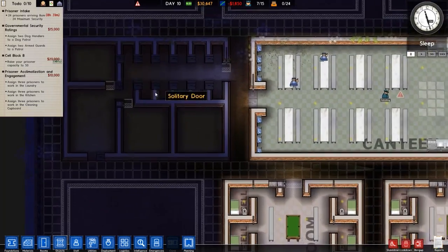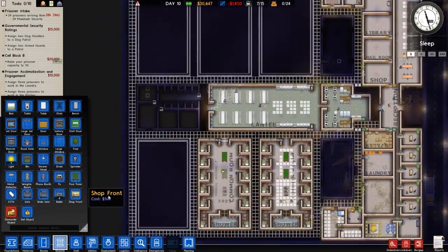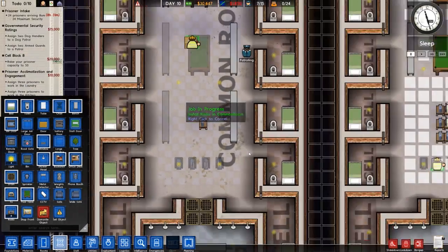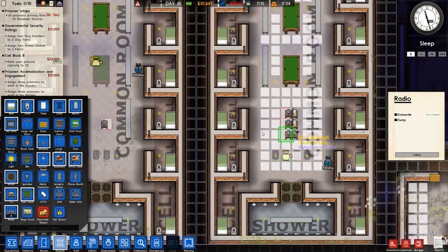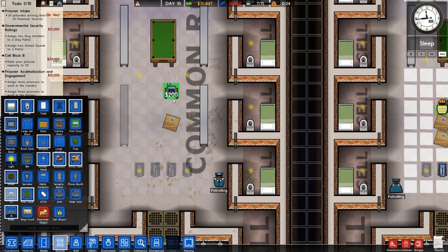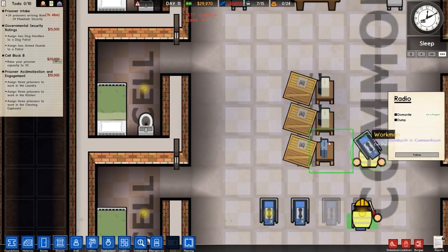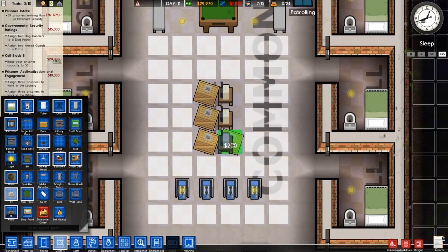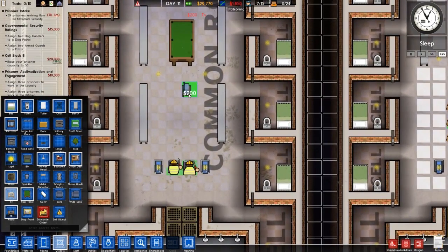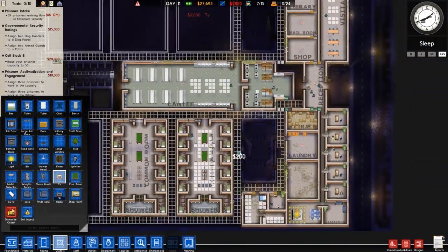We need to get our governmental security rating, which involves assigning dogs and other things. Why have I got eight radios? It's because I ordered radios instead — you saw it, didn't you? You were saying no, you're placing the wrong thing there. It doesn't really matter because we're going to place radios in people's rooms anyway, so we'll put these in there and obviously there's another one to dismantle. I just look for the symbols rather than the text because I'm used to how it looks. I made a mistake, whatever.